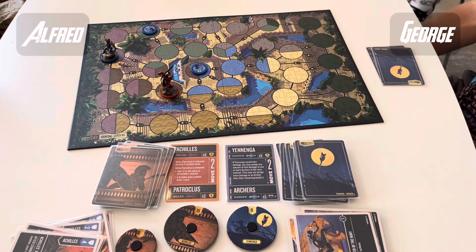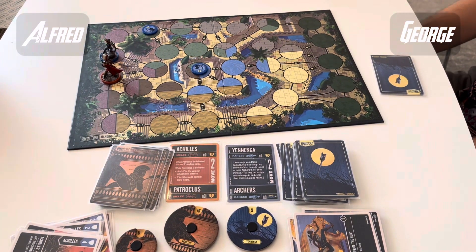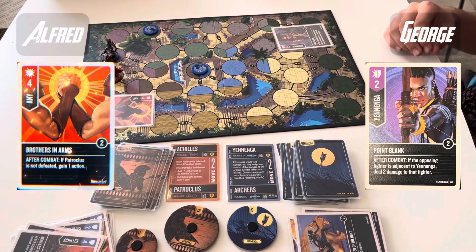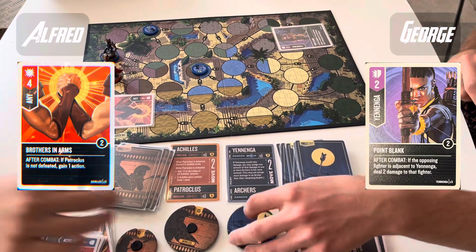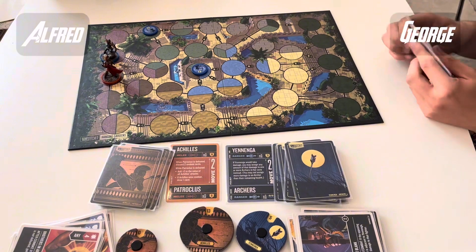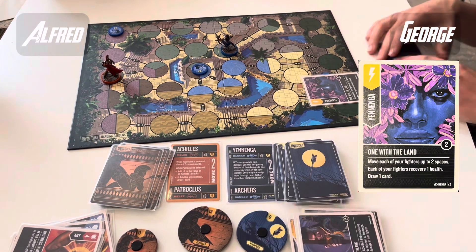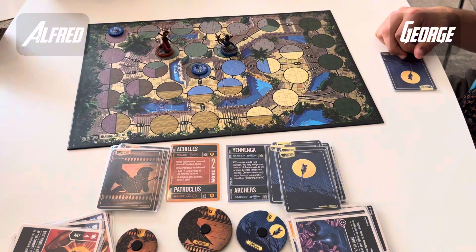George takes a double manoeuvre. Master of the Hunt can be really offensive — a Bruce Lee kind of ability — but it can also just be used for card draw since Yanenga has none in her deck. George keeps getting shorthanded but is just being cunning and hiding his cards. That's another 6-value Brothers in Arms into a 2-value Point Blank, so 4 combat damage through, although Point Blank will do 2 damage back. The health gap is getting bigger — it's 13 health to 5. That's pretty rough.